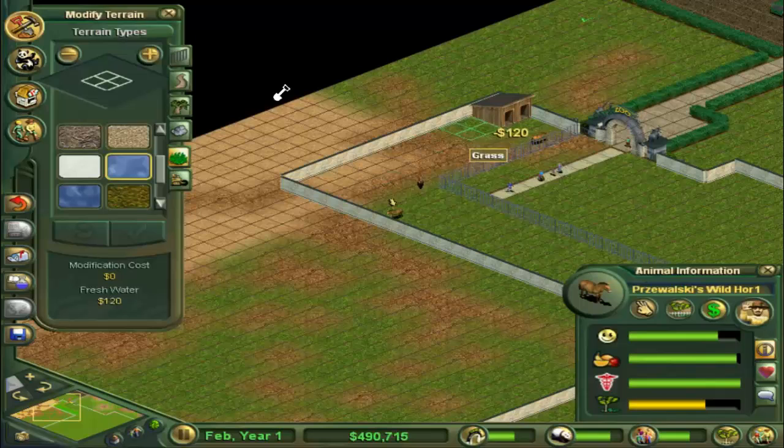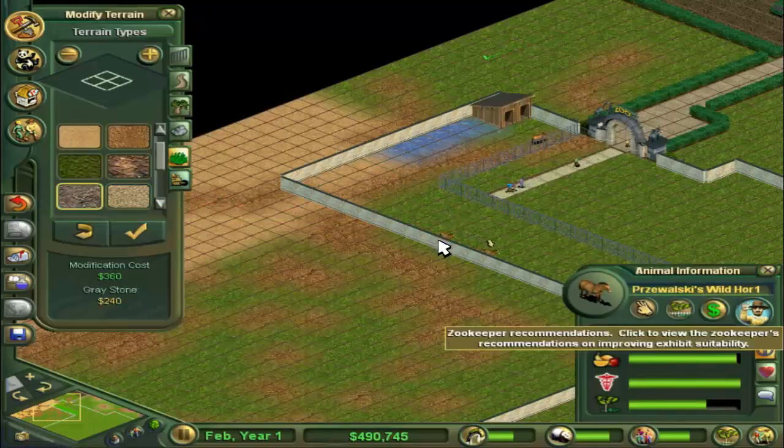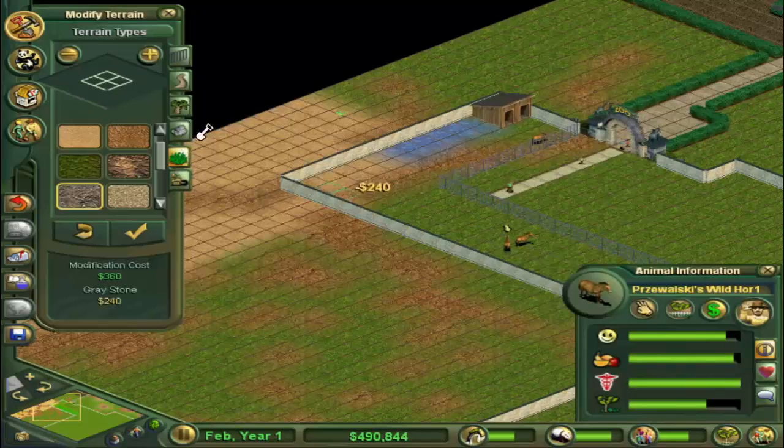Let's come over here to terrain and get some fresh water going for these guys. Green faces on them means they're happy. They also want grey stone — too much sand and too much dirt. Let's see the grey stone — there we go, they like grey stone.